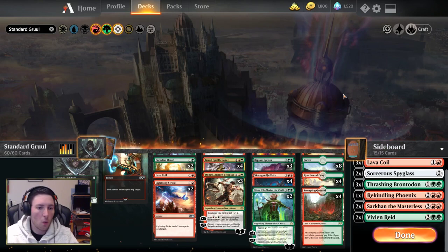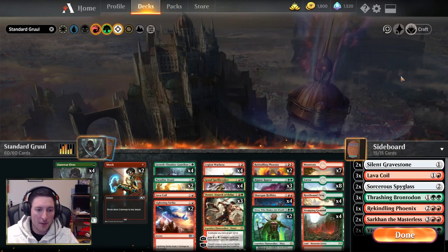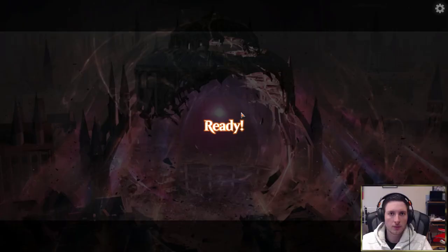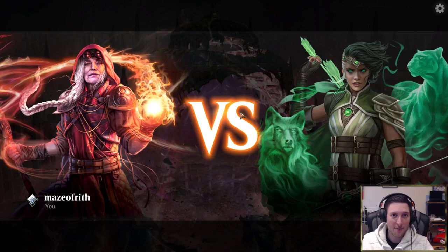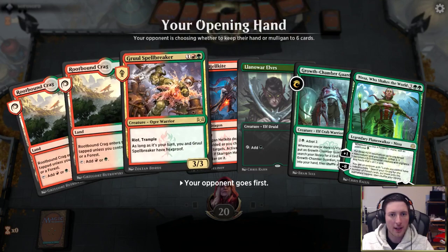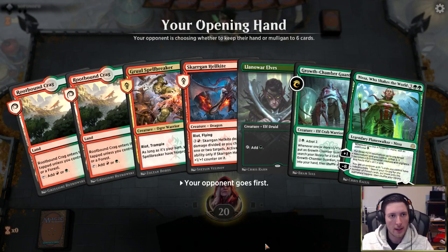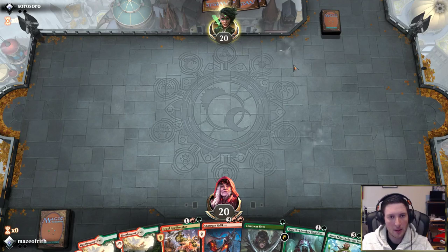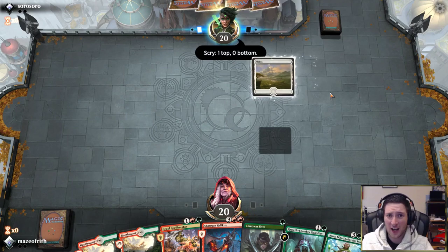So that's the standard Gruul deck. What do you think? Would you make any changes? Let me know in the comments below. What we're going to do now is take this deck into a few games and see how it plays. We found our first potential victim for the Gruul midrange deck, so let's get into the first game. We are on the draw — this hand is kind of awkward. We don't have any lands that come into play untapped. The hand is currently looking like turn-two land, Llanowar Elves, turn-three something. But with those lands in the deck, I think we can still keep it — if we just draw a Stomping Ground, Mountain, or Forest, we're in great shape.